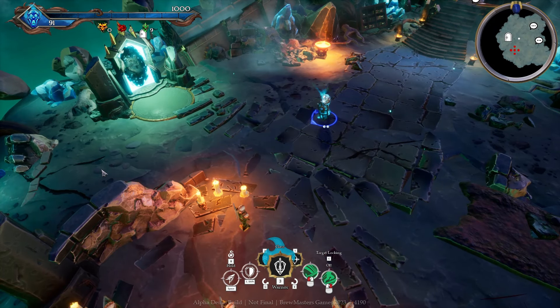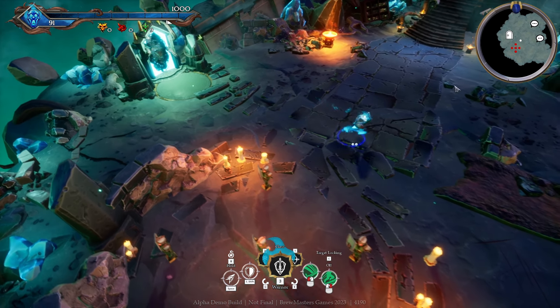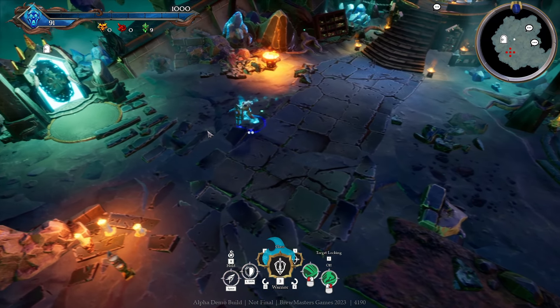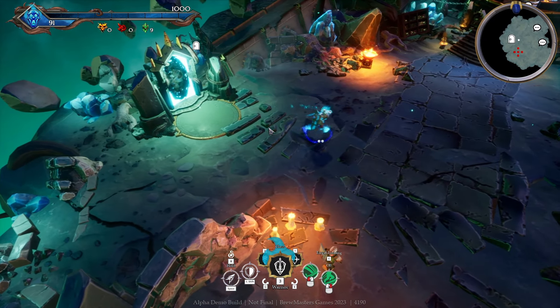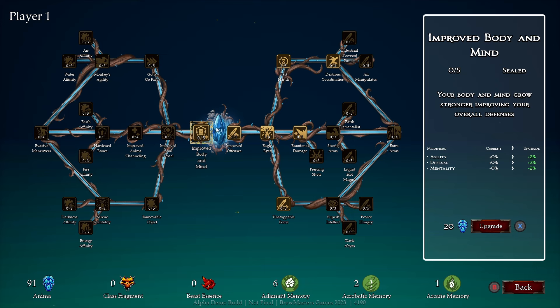Hello survivors and welcome to another video. Today we are playing Dungeons Anima. It is an action roguelite RPG, a mix of a whole lot of different genres. It's taken inspiration from Dark Souls Genesis as well as Hades and games like that.